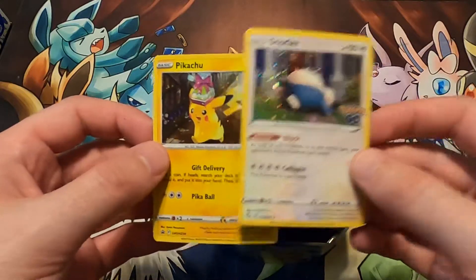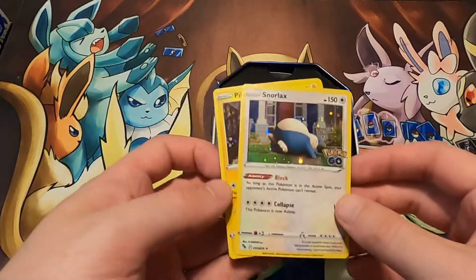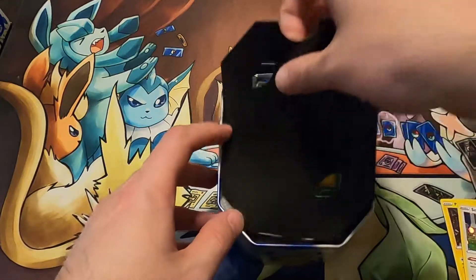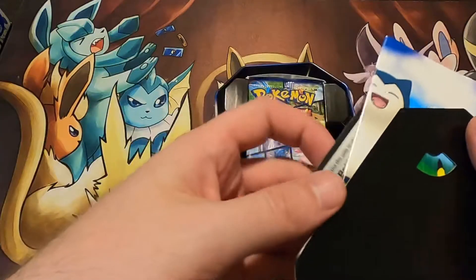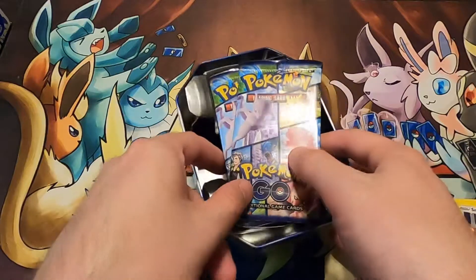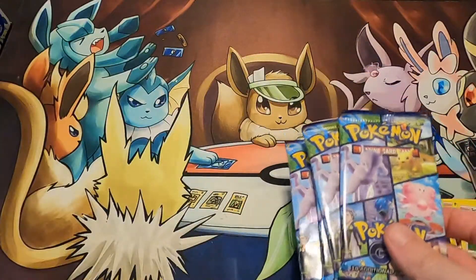So what do we get? There is the Snorlax and then you do get a Pikachu, so pretty cool right there — Snorlax and Pikachu. And then cool pamphlet, it awaits. Let's take a look at the packs — I think you get four packs.